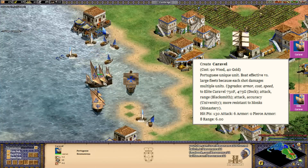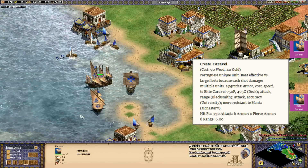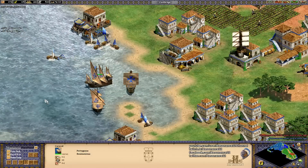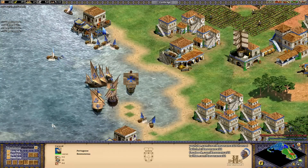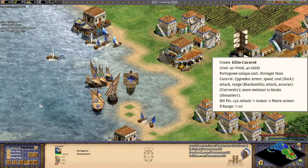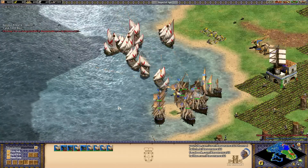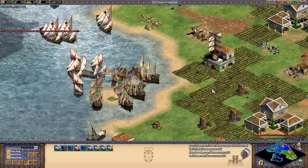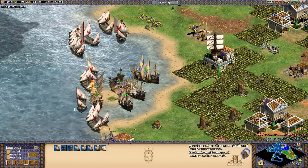In addition to the Organ Gun, the Portuguese also have a second unique unit, which is a ship known as the Caravel. The Caravel is a bit more expensive than a galley, with similar stats. What makes the Caravel unique is that its attack damage actually hits multiple units in an area. This means that the Caravel is actually a particularly effective counter against large fleets of enemy galleys, but is still very vulnerable to groups of fire ships and demolition ships. Combined with the Portuguese civilization bonuses and their unique technologies, the Portuguese will be a powerful civilization in naval combat.